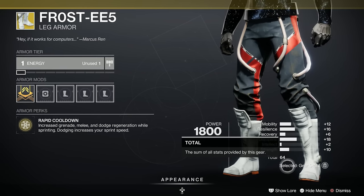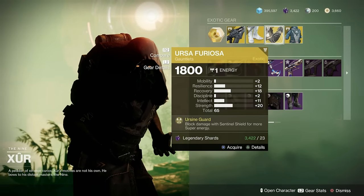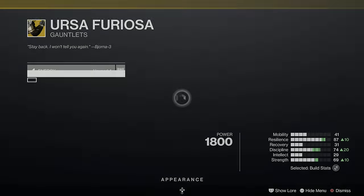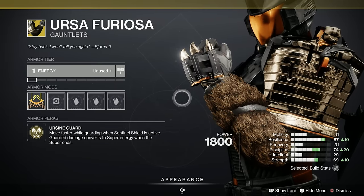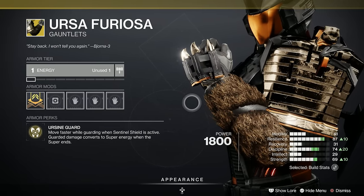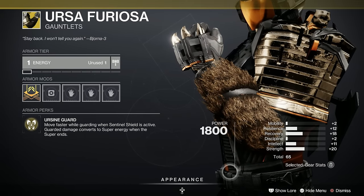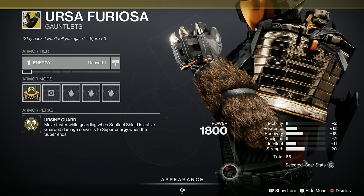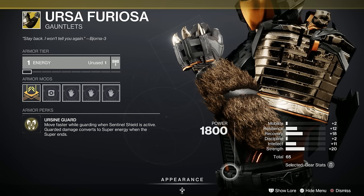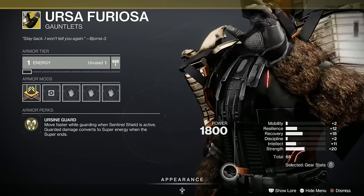We've got the Ursa Furiosa for the Titans — move faster while guarding with Sentinel's shield active, and guarded damage converts to super energy when the super ends. Splendidly umptious! It's 65 — not bad recovery, and it's got a nice spike in strength which is kind of what we want, but it's not bad, not great, not awful. But look at it — look how great it looks!